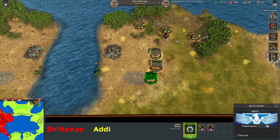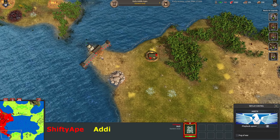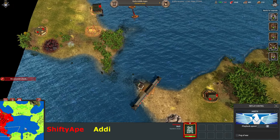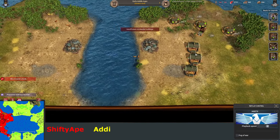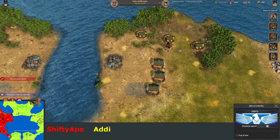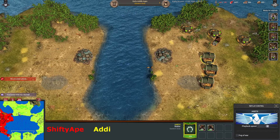He's building stables down here to harass eco. But unfortunately for him, Shifty Ape has already seen some kind of play — he's realised he's vulnerable in the south and built a wall, because it's so easy to wall down here as there's such a thin patch of land. So this actually isn't going to work for Addy. It's a shame he didn't scout it first, but it was a good try. They can always run up to the top — it's just a long way to go.